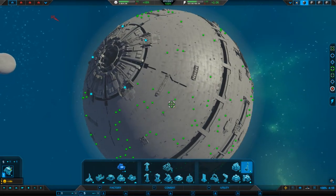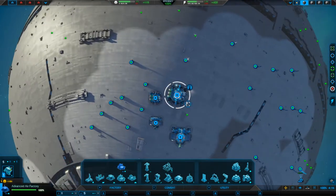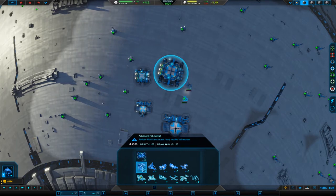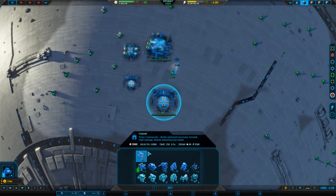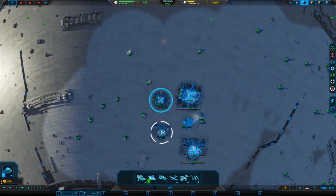Let's have a look at this. They're all doing their jobs and working fine. My commander is just pottering around. I've got a support platform — repairs nearby units, intercepts homing missiles, does not attack. That's nice but not quite what we want. I'm going to get one of those instead. I want a continuous build of hummingbirds — like so. Let's make them form up over there.